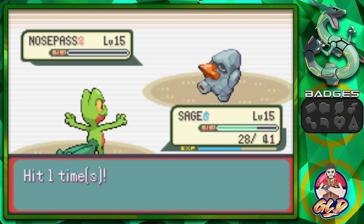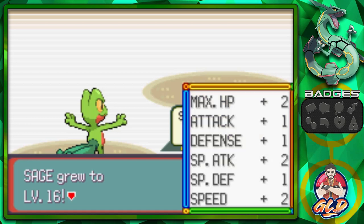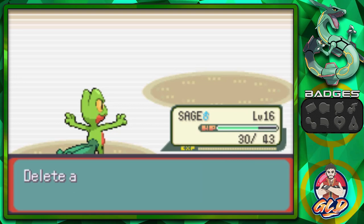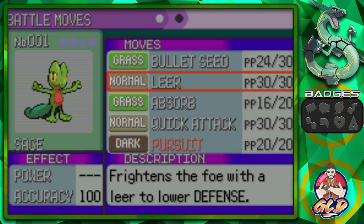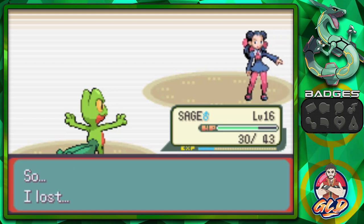Just like that, Nosepass has been defeated and Sage grows to level 16! It tries to learn Pursuit — we take away Leer since we never really use it. And there it is guys, we have defeated Roxanne!